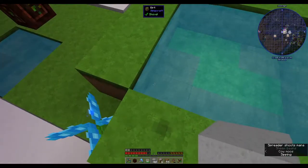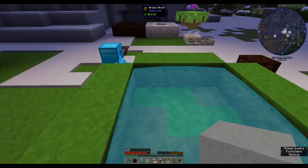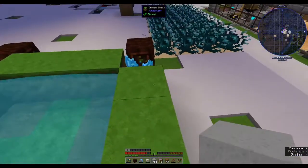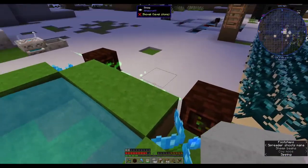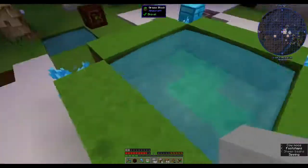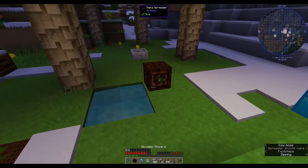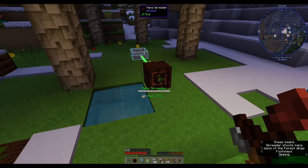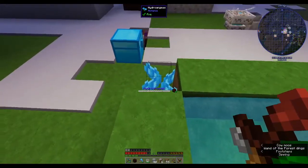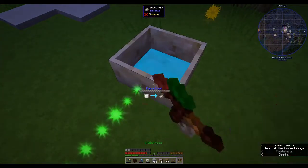So I changed it so that the water was on this level - the dirt is keeping it in - and the hydroangeas are pointing towards mana spreaders. Because these two are hidden, I went and pointed them towards this mana spreader. They all seem to be working; they just sent a big burst. And we're getting mana in this pool.